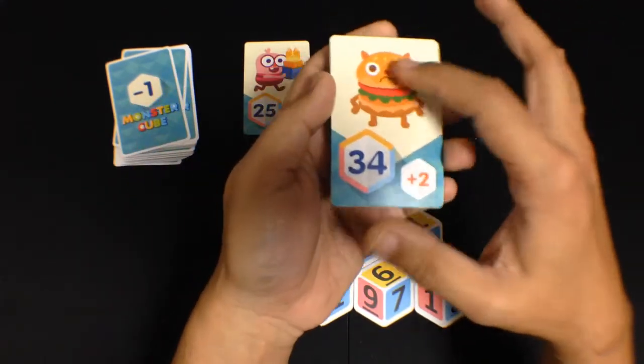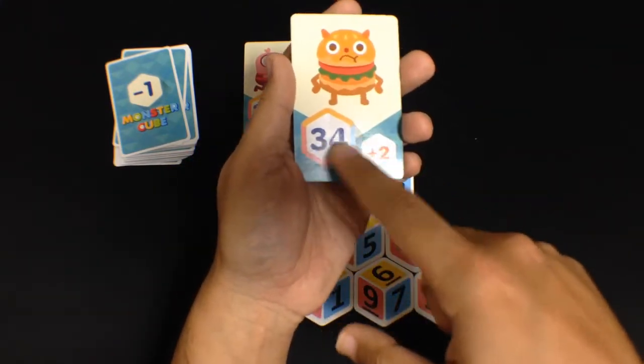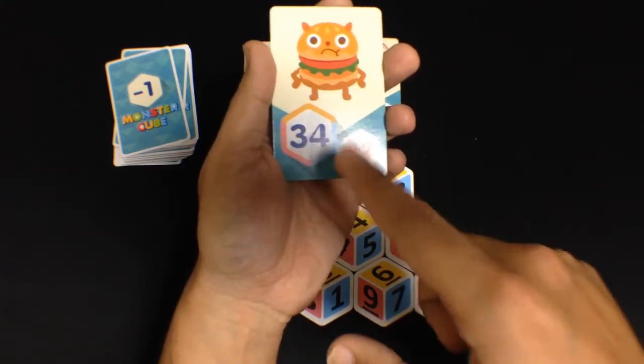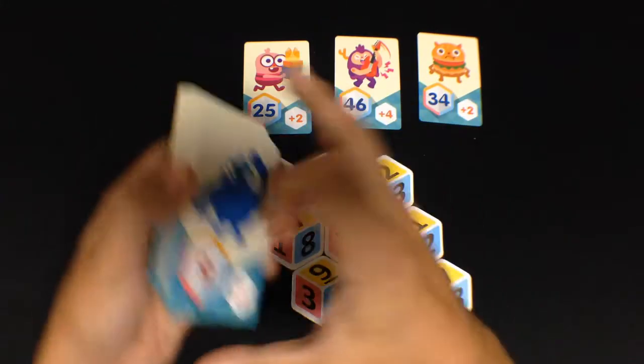In the front we have the cute monster picture — look at him, yeah, he's a burger. Sad burger, but he's a burger nonetheless. He has HP right here: 34. And he has a plus two. This plus two is actually the score you get for beating this monster. So once you take this card, you get plus two points, which is nice.